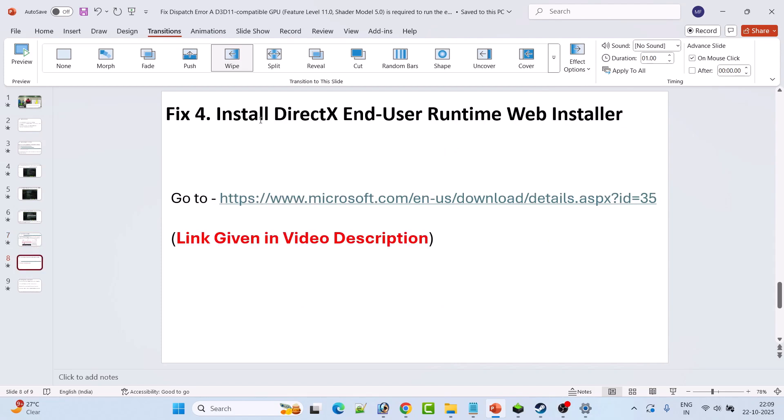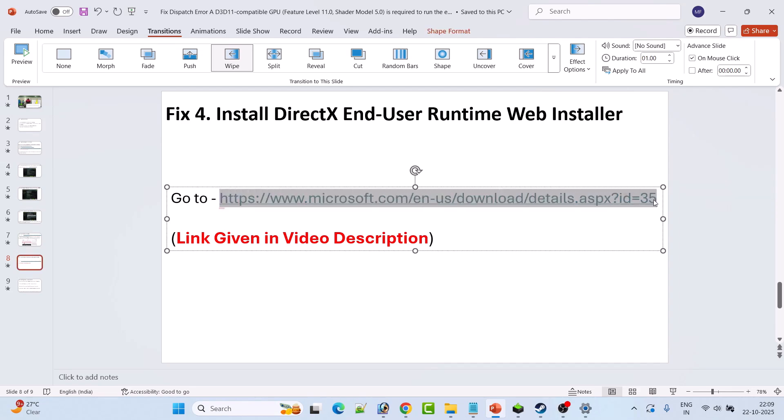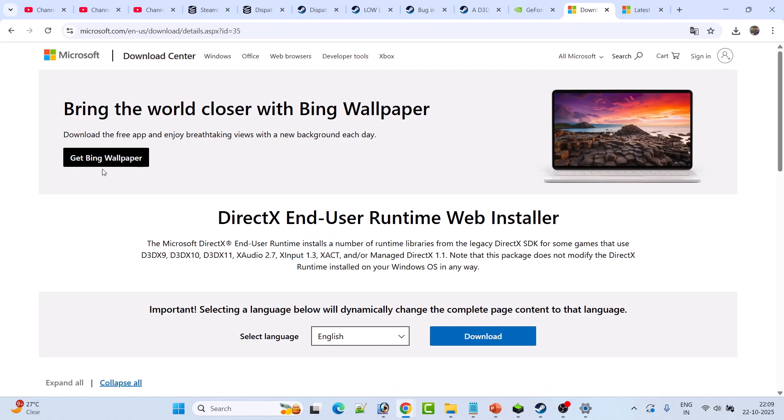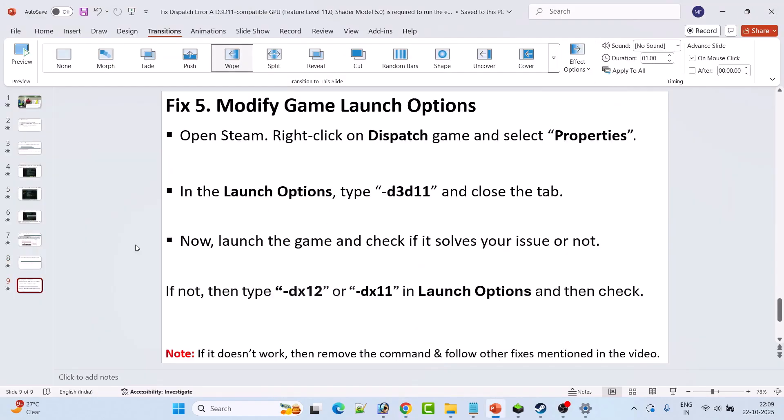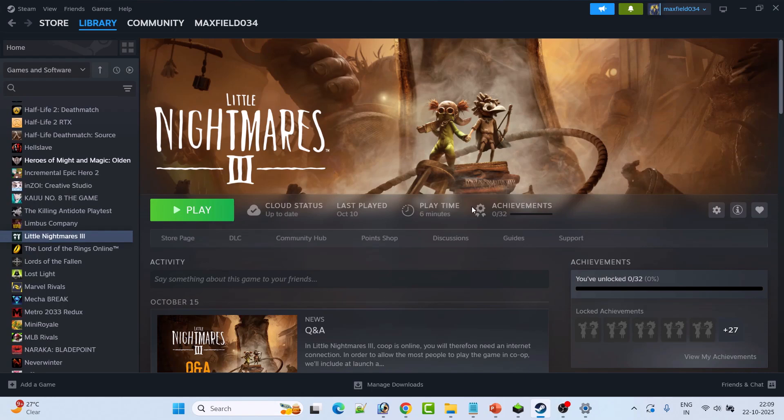Fix 4 is to install the DirectX End-User Runtime Web Installer. Go to the official Microsoft website (link in video description). Click Download, double-click to install it, restart your PC, then launch the game and check if your problem is solved.